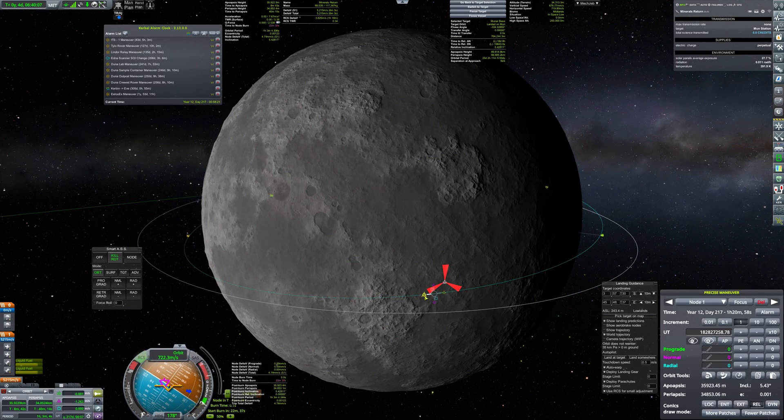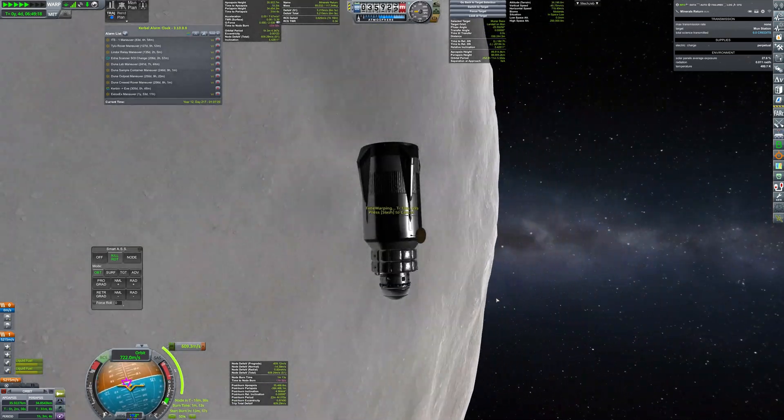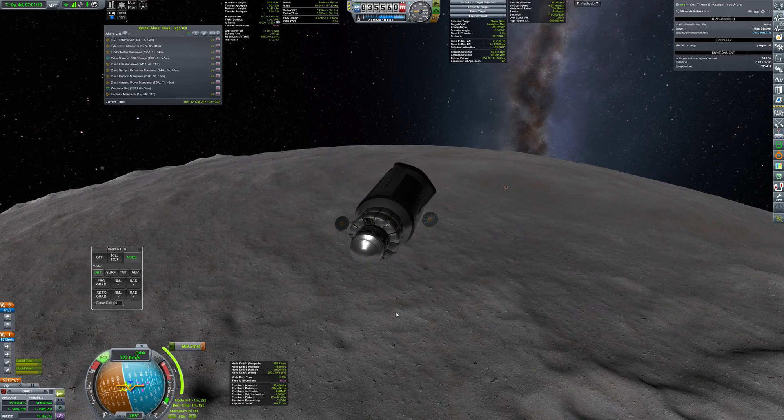Now I am plotting the main landing burn. It will cancel most of our orbital speed and it will also guide us straight to the base.